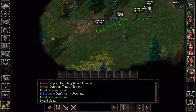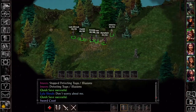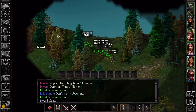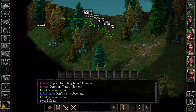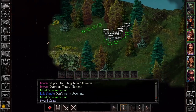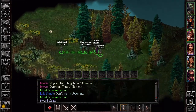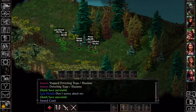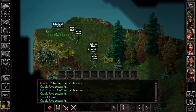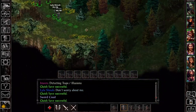We got struck by lightning that one time — the very first time we encountered a storm — and it has not ever happened again. Is it really that rare that we just got so unlucky on one of the first few lightning storms? Or is it something like the higher level you are, the lower the chance for it to strike you — like the lightning is rolling against your AC or whatever?